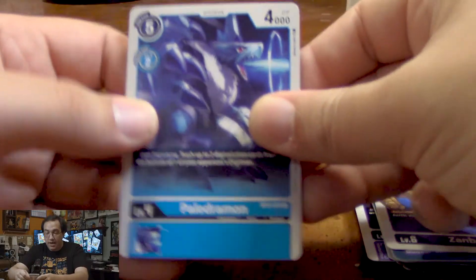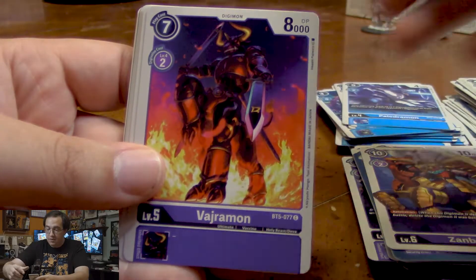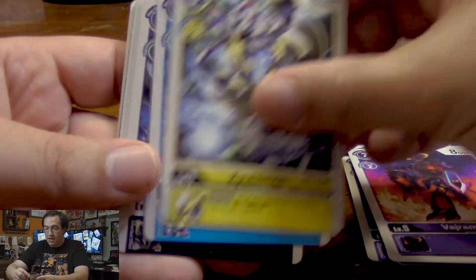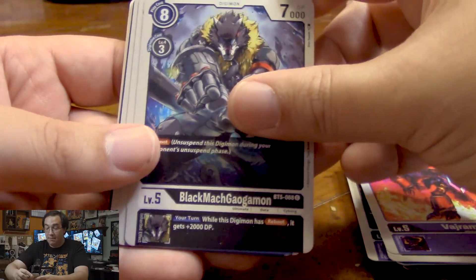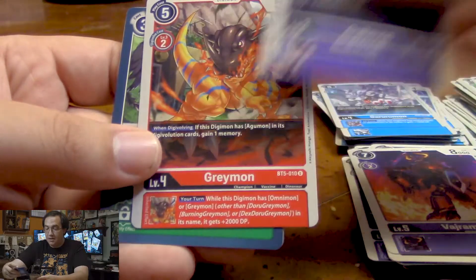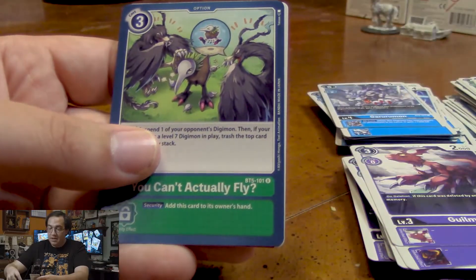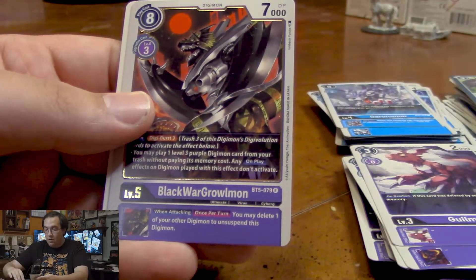Next pack, we got another Paledramon, Weedmon, Vajramon, Cubimon, Gessomon, Black Mokgalgomon, Garurumon, Geelmon, Greymon, You Can't Actually Fly. And for our rares, Omni Shoutmon and Black War Greymon.